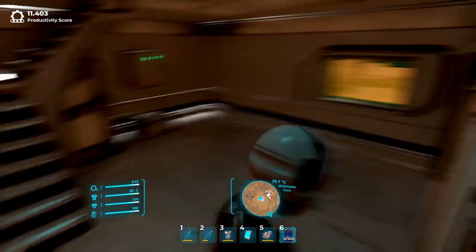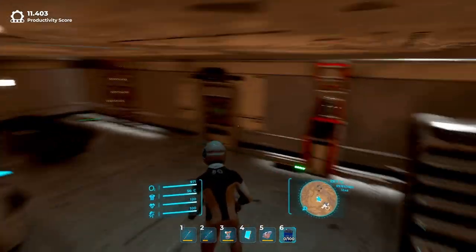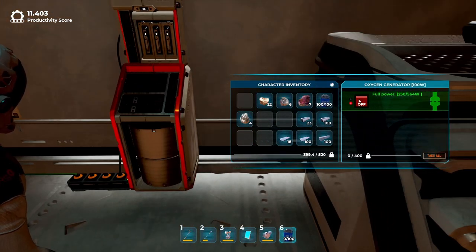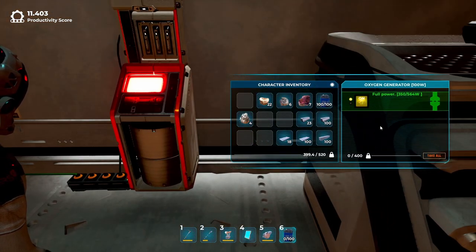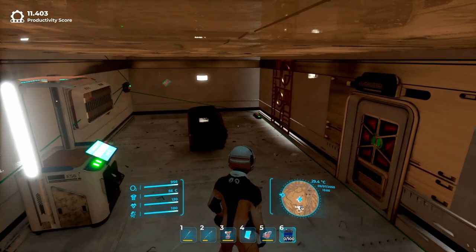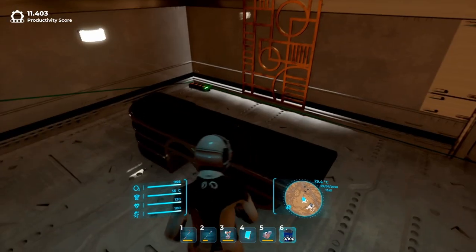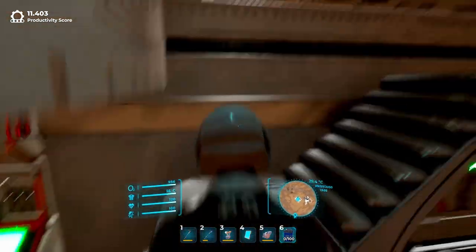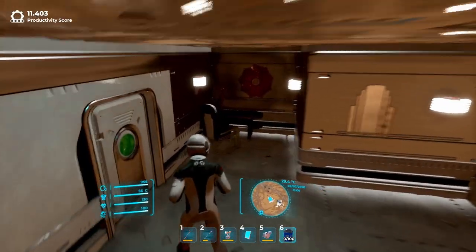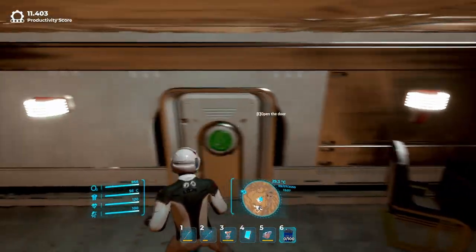You also have to build something like a transition room. If you don't, the moment you open the door the oxygen generator will shut down. You can also cosmetically modify the base — you can make various decorations, lamps, tables, and more. However, this is purely cosmetic and there is no way to interact with these objects.